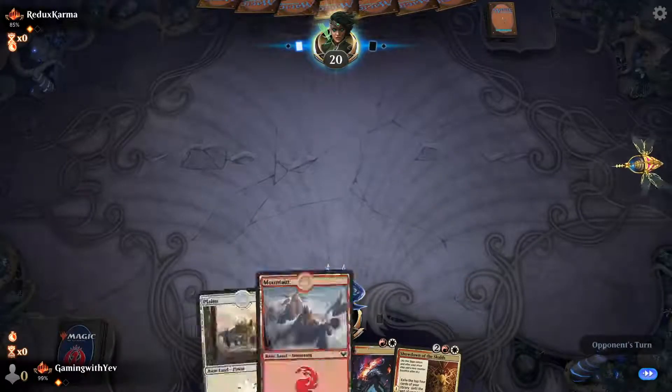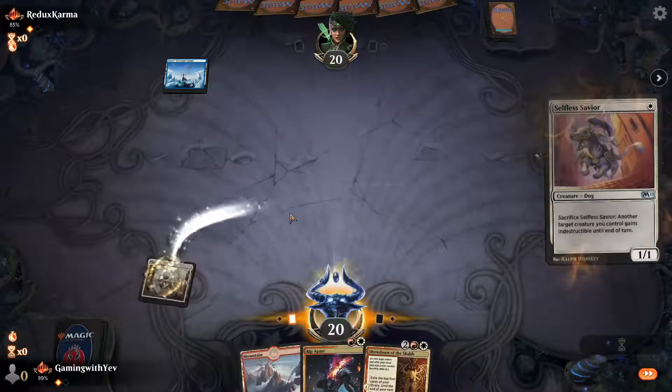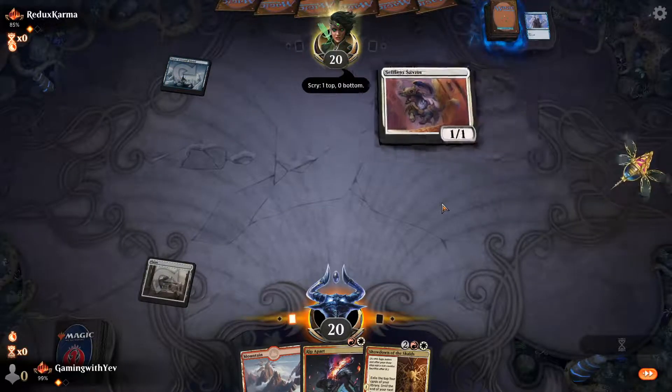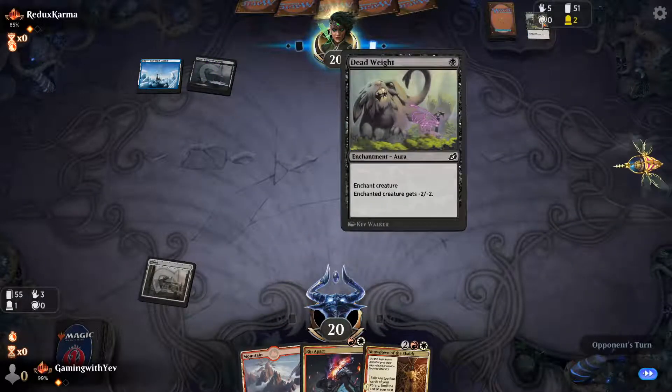Can I undo my decision? I regret everything. We draw a doggo, we play doggo — they Opt. They kill doggo with an enchantment for some reason.